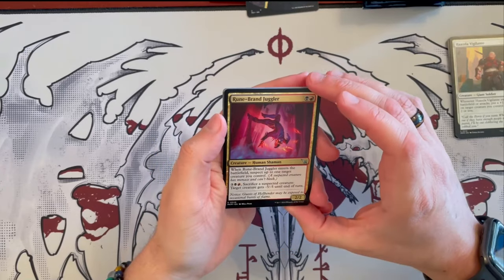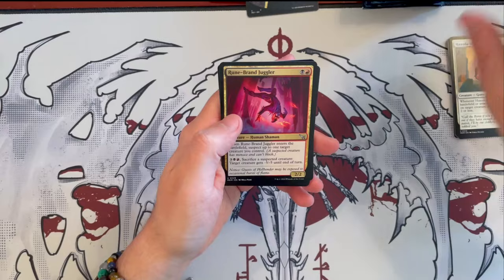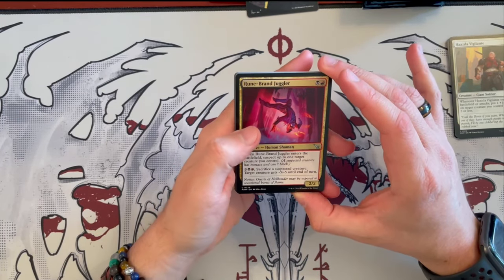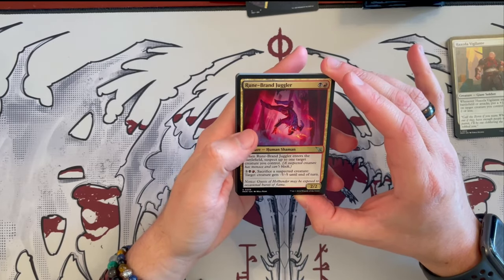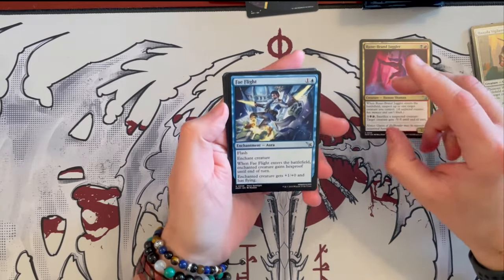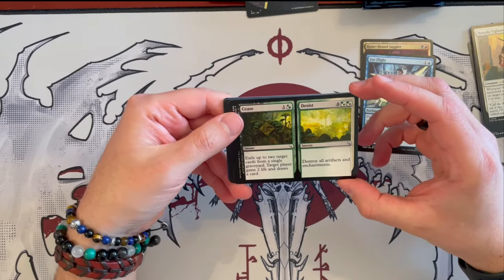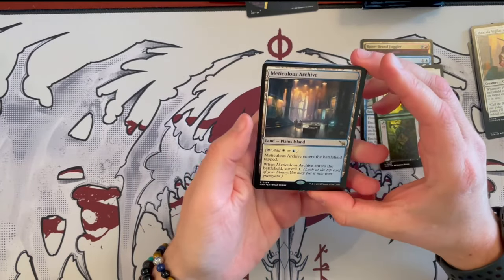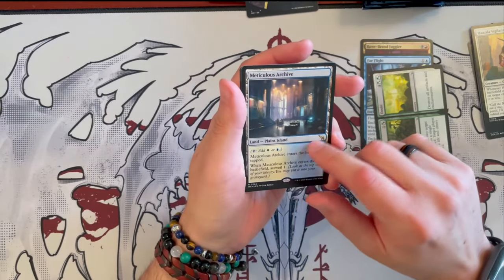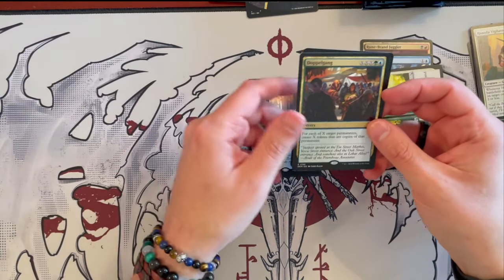This is Runebrand Juggler — a 2/2, that's Ragdoss, a human shaman. When it enters the battlefield, you'll suspect up to one target creature you control, and then for 5 you sacrifice the suspected creature, and target creature gets minus 5/minus 5 until end of turn — quite annoying and quite powerful. Next up we have Fae Flight, the enchantment we've seen before. We have Cease and Desist, which we've seen before. And then, nice, the Meticulous Archive — the Surveil dual land. I love this color; I think this is one of the more expensive ones alongside maybe the Dimir one. Very, very good.